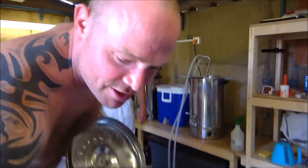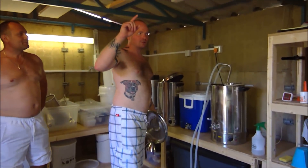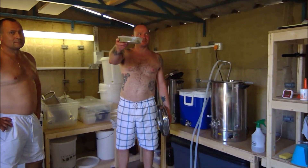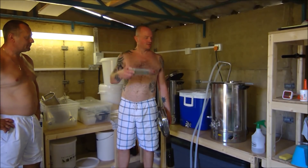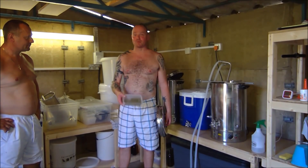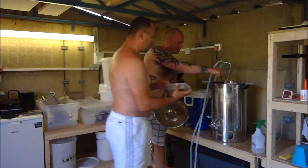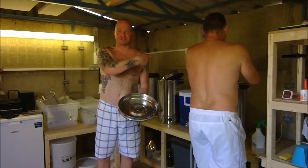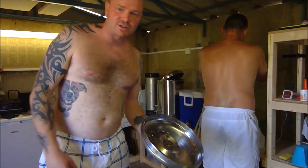Hello everyone — got the neighbour here, he's learning how to brew beer. Now we're at 81°C. Going in at flameout: 50 grams of Cascade, 30 grams of Citra, 30 grams of Amarillo. There we go, it's going in. Leaving it for 25 minutes and I'll come back with the numbers.